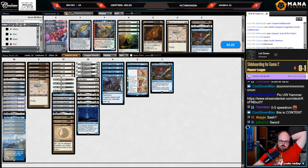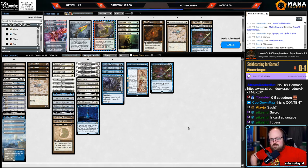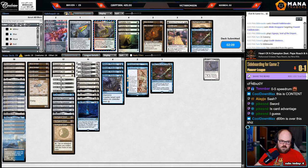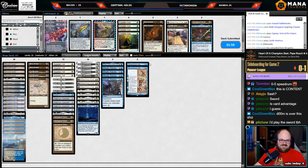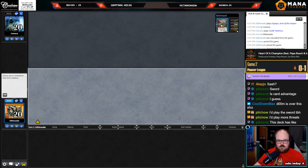Sword is card advantage but it just has no protection. I guess the Sash is kind of bad — keep in Oswald. My deck looks sweet, my opponent's deck is boring as shit though. I'm not just gonna sit there and put you guys through that — I value my sanity and your sanity. I don't know why I value Twitch chat's sanity, but I do — I'm a nice guy like that.